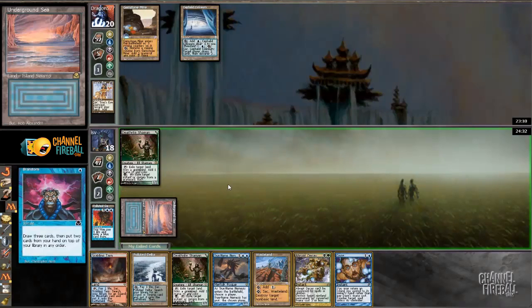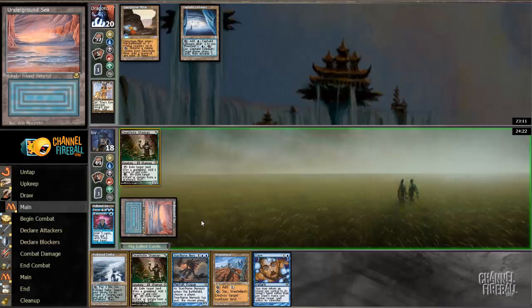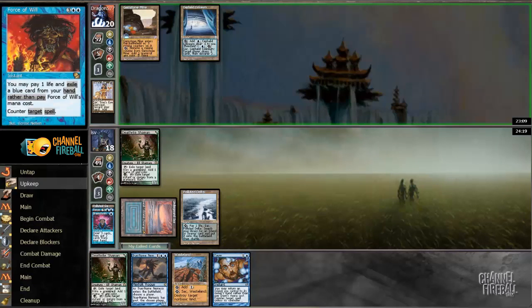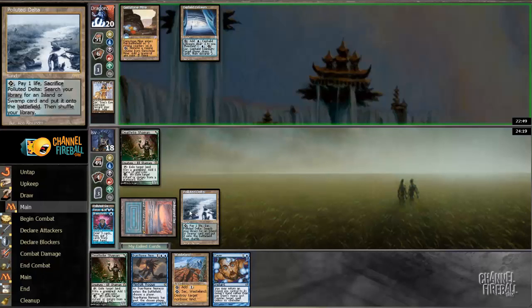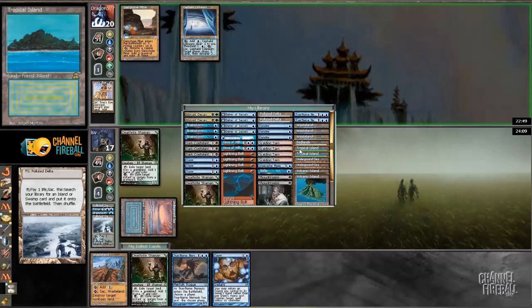I'm not tapping Death Rite Shaman because I want to keep an activation up. I like Wasteland — actually I like all these cards. I probably don't need Abrupt Decay or my second land here. Let's just play Polluted Delta and pass. As long as I keep Death Rite going, it's going to be tough to lose. I can get Tropical Island, nuke whatever my opponent plays, play a second Death Rite Shaman, then Wasteland the Gemstone Mine.